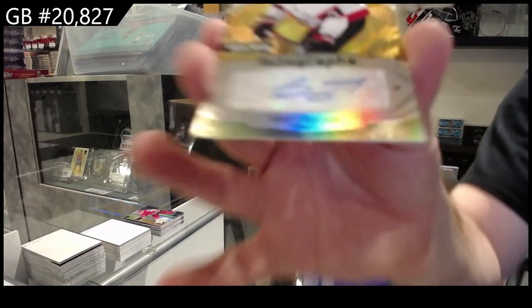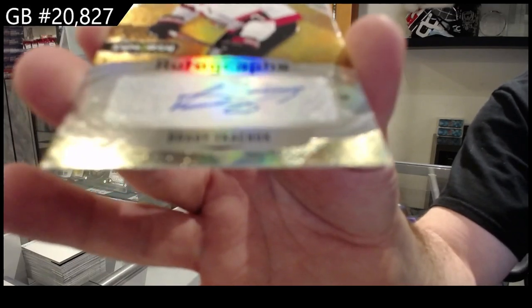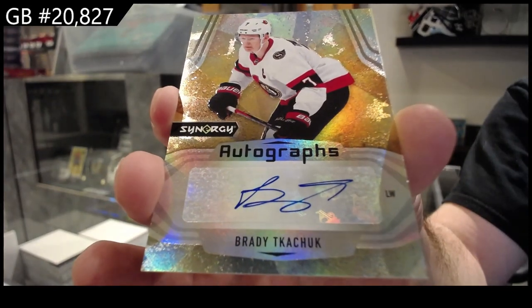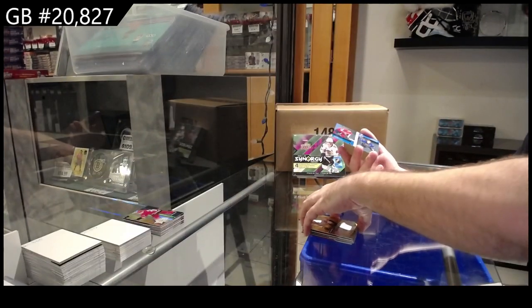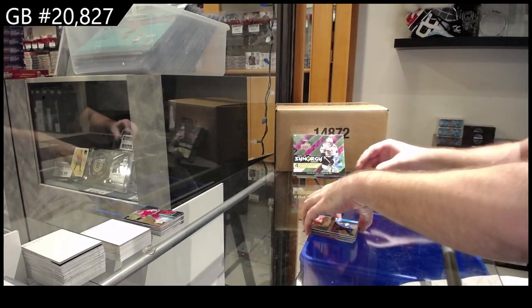Autograph Brady Tkachuk — Ottawa Senators. Brady Tkachuk — that's a cool one. And a Duos 899 for the Capitals of Bondra and Ovechkin.